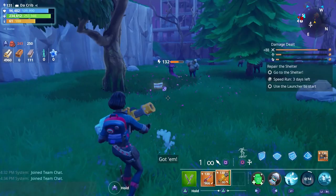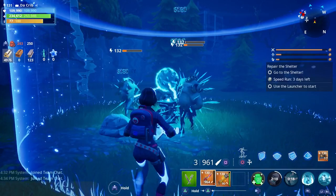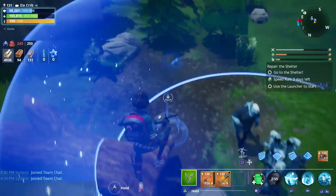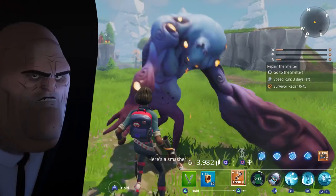She also has Seismic Smash, which uses 40 energy and has a 15-second cooldown, and it deals energy damage. Last up is her Shock Tower — it uses 30 energy and has a 20-second cooldown. Without a charge fragment it can stun husks for about three to four seconds. With the charge fragment it doesn't use any energy and only has a 14-second cooldown.